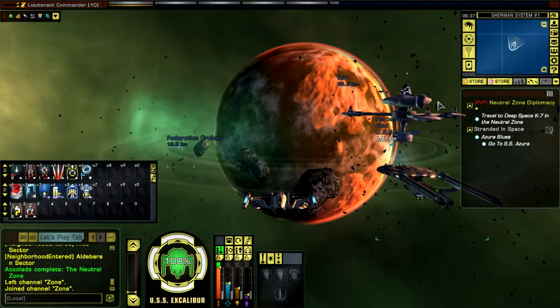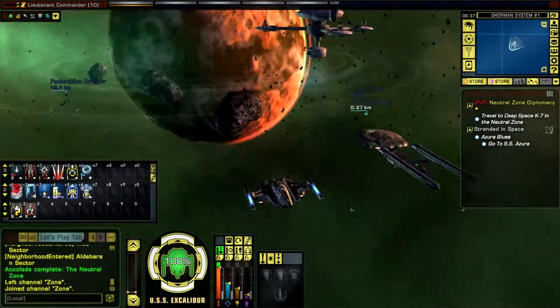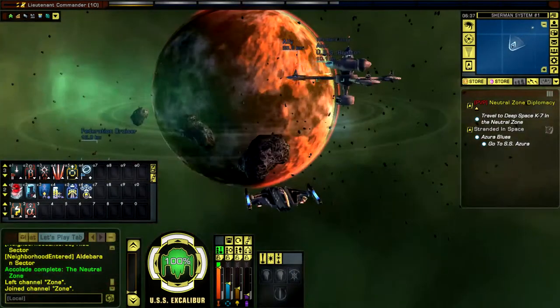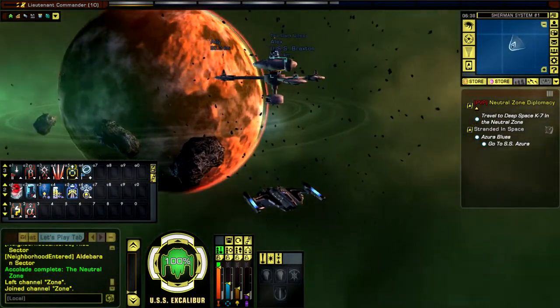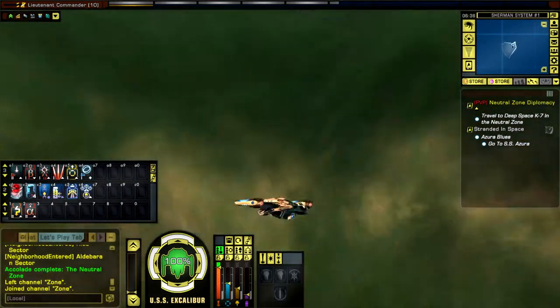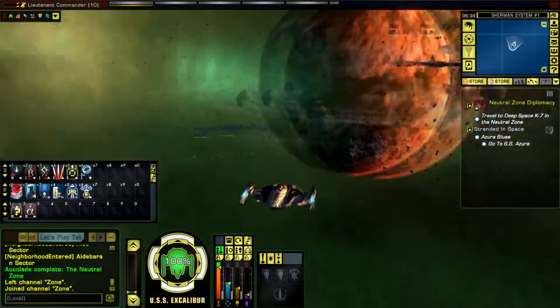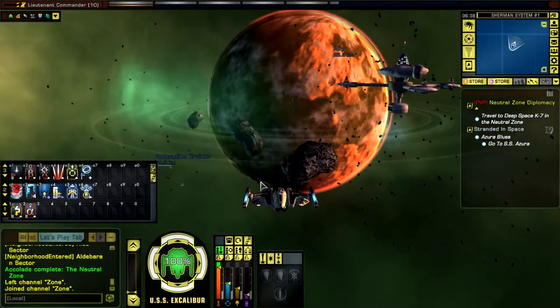So we're at Deep Space K7 in the neutral zone. Docked nicely next to a very very fast Excelsior. I'm not particularly sold on this skin, but I'm happy to use the Saber skin if people want to see that - let me know and I will happily change it.